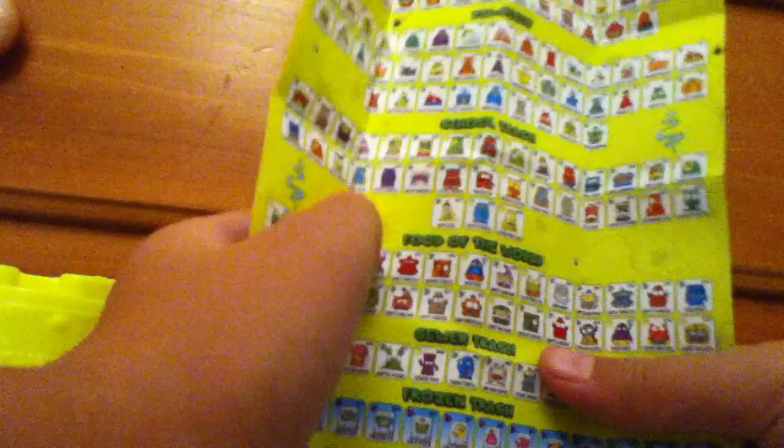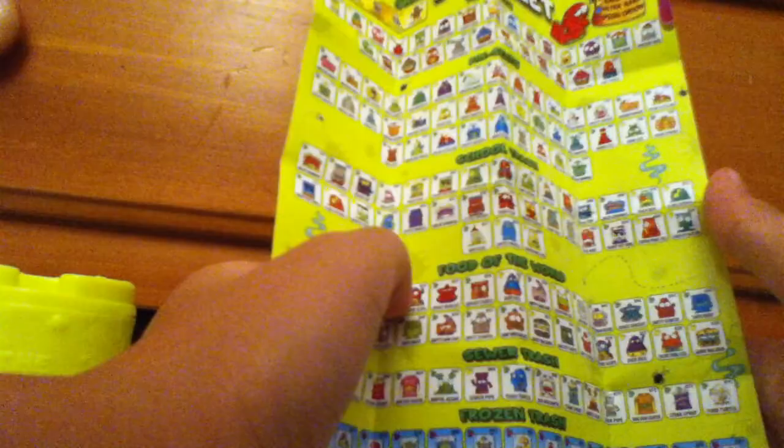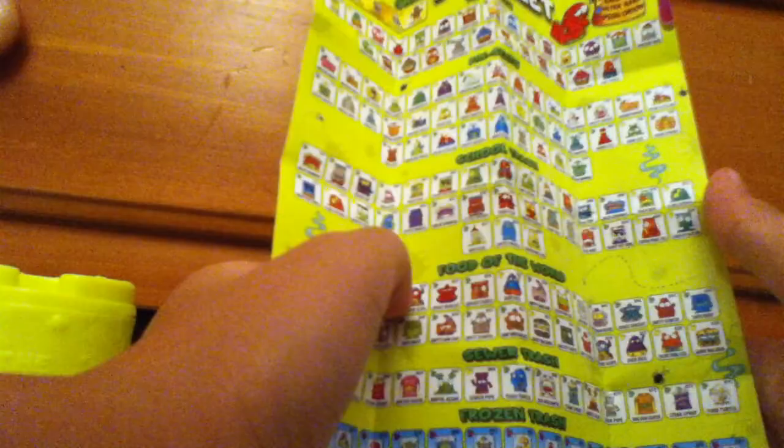And our last guy — looks evil. Let's open it up. And this guy looks like a backpack because he has straps on him, so he's probably a school trash. He's barfing out worms. Very squishy. We got it in the booklet for the school trash — he is a school trash guys. He is the scrap pack, and he is a common.